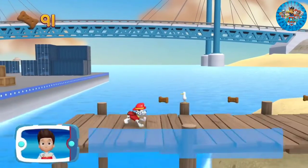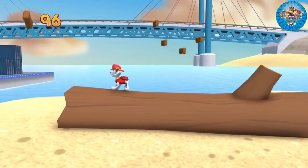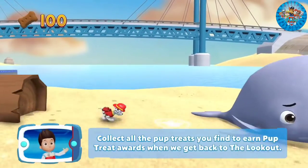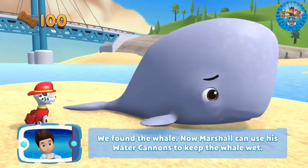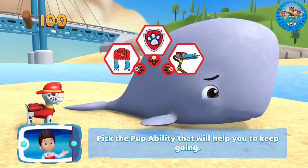Which pup ability should you use? Way to go! Collect all the pup treats you find to earn pup! We found the whale! Now Marshall can use his water cannons to keep the whale wet! Pick the pup ability that will help you to keep going! Awesome!